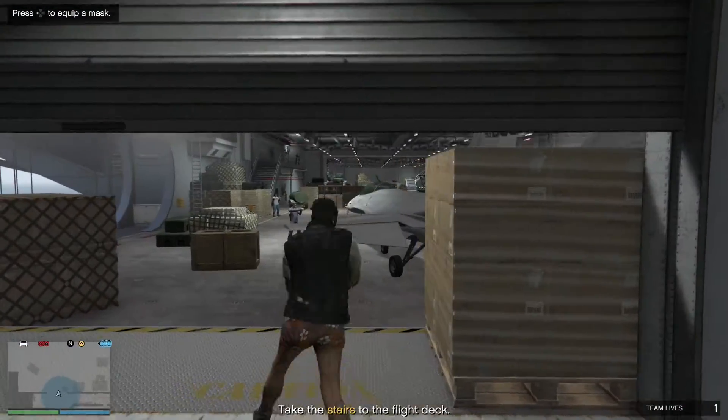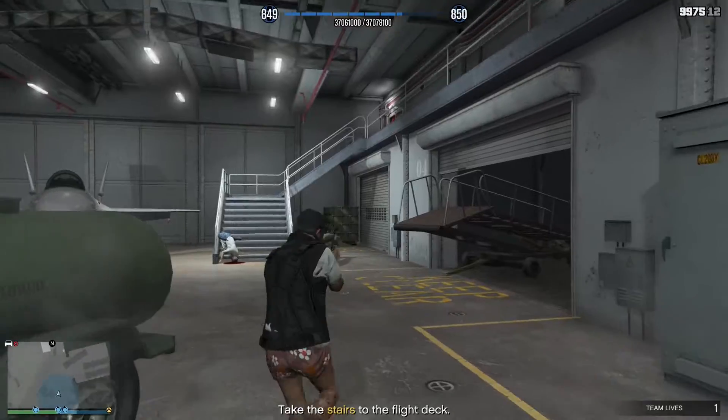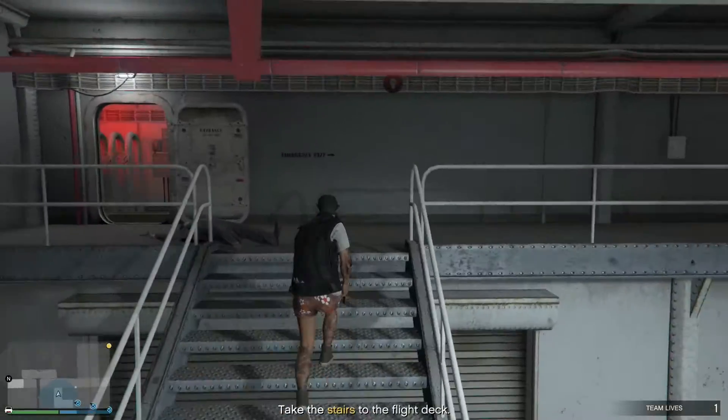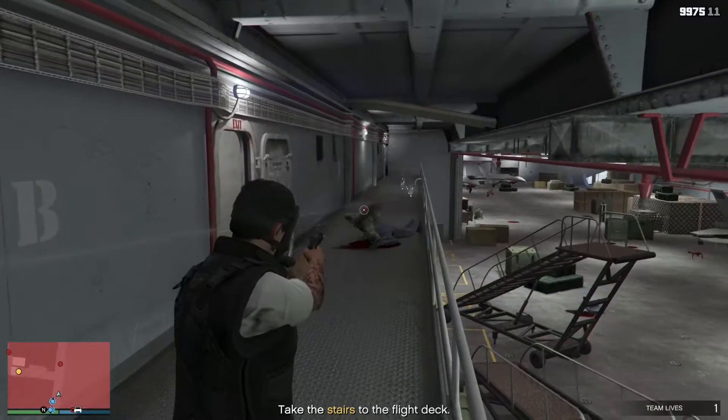Several hostiles will spawn on the stairs and second deck pathways. Simply clear and move. Head to the other side of the room and climb the stairs. Take a right and follow the pathway. Be aware, there's always a shotgun guy in this doorway.